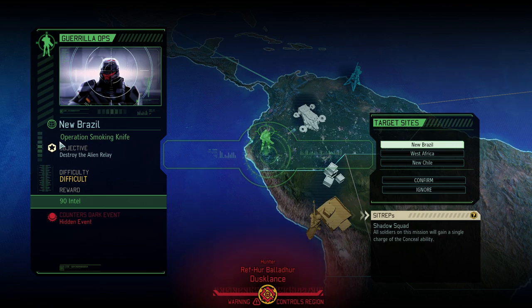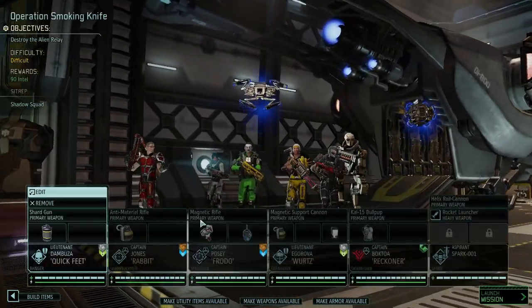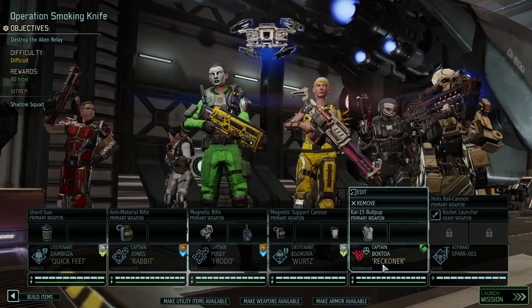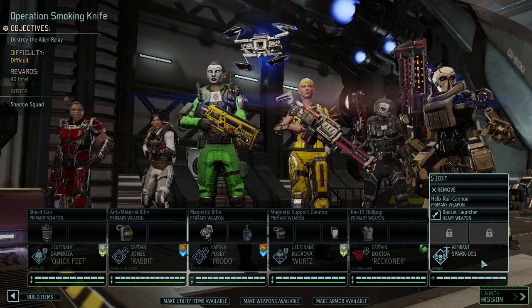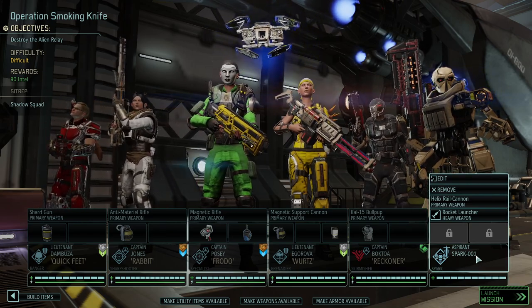Today it's time for Operation Smoking Knife. I want 90 intel, I want to counter a dark event, but above everything I'd like to destroy that alien relay. We're bringing the A-Team: Quickfeet, Rabbit, Frodo, Wurz, Reckna who is leading the charge, our Spark Sparky Spark, who soon will be named Primos.